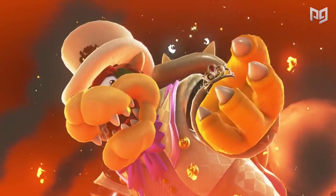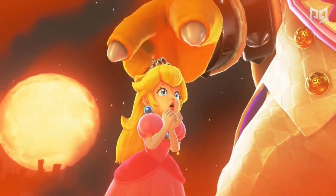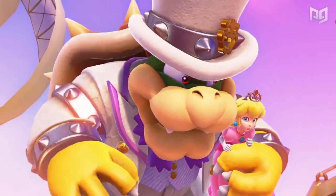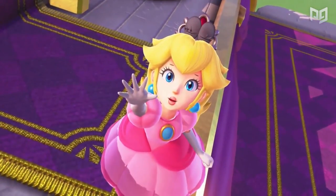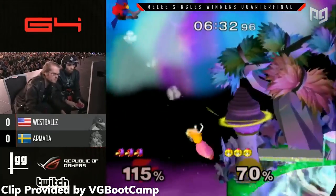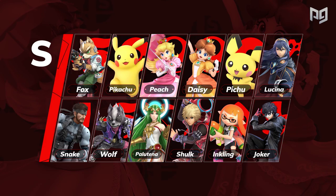Gone are the days where Peach waits helplessly in Bowser's castle, relying on Toad to guide Mario to her rescue. It's pretty clear she got sick of the pudgy plumber letting her get kidnapped over and over by the same bad guy, only to never quite understand where she is. Peach has been on the pros' radar since Melee, and she has shot to S-tier along with her Echo Daisy, thanks to incredible combo strings and punishing techs.